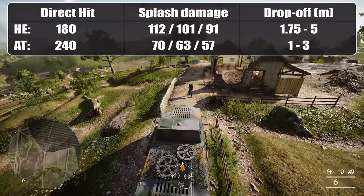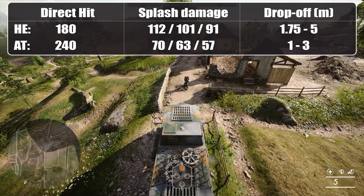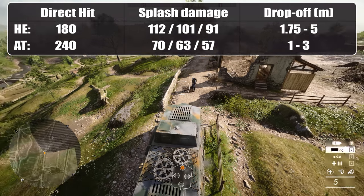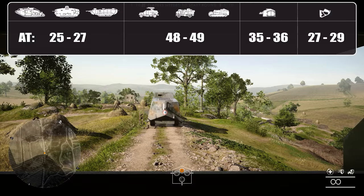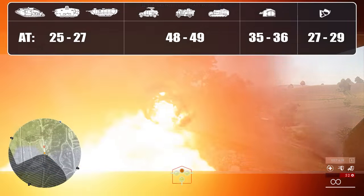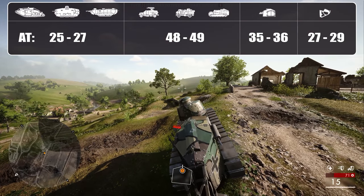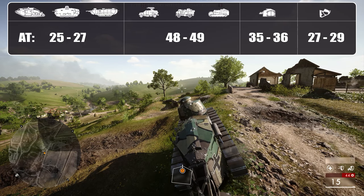Over to the AT rounds: direct hit damage against infantry is excellent, but the baseline splash damage is only 70 points up to 1m, so even relatively close misses will do very little damage or none at all, especially against enemies running flak and juggernaut. Heavy armour can be consistently taken out in 4 shots — a great advantage over HE shells — but light armour will still take 3 shots from full health. The FT-17 is a 3-shot kill when targeting the front, sides, or turret, but can take 4 shots for the tail plate.